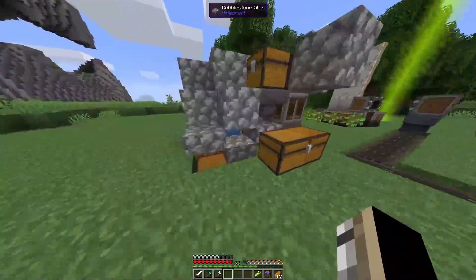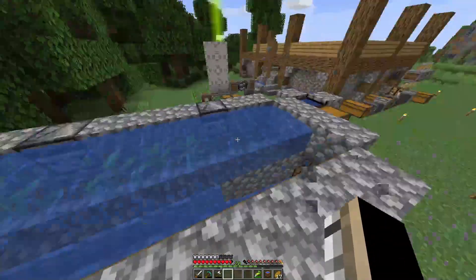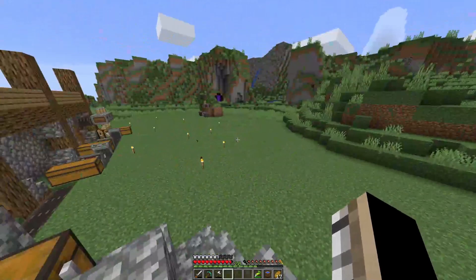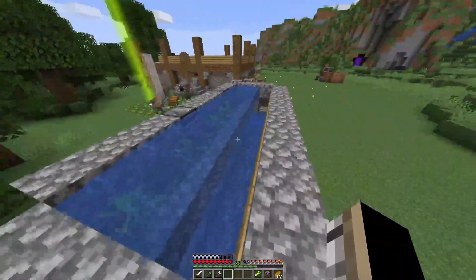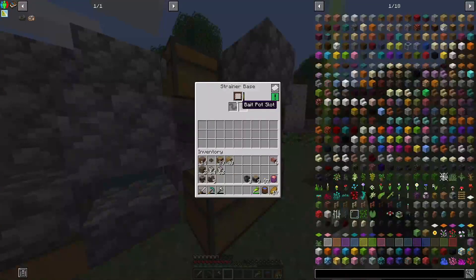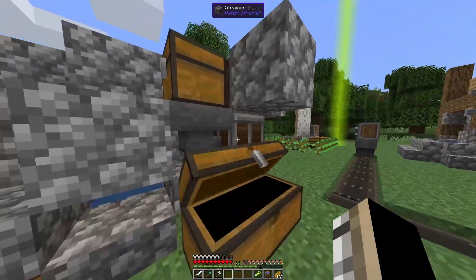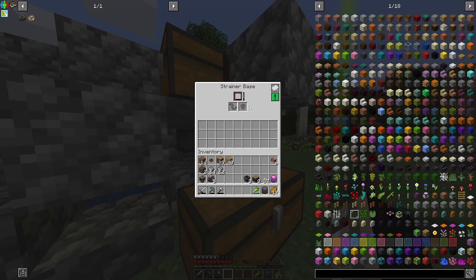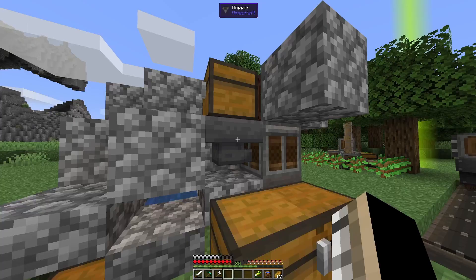That's a pretty simple farm. I took the kelp out — not too fast — I'll probably build a bigger version over here, maybe even use glass. I'll also build a bigger version of this strainer. You can see I've already gotten this much stuff out of one strainer, so we're not going to need to automate the strainers at least for now.